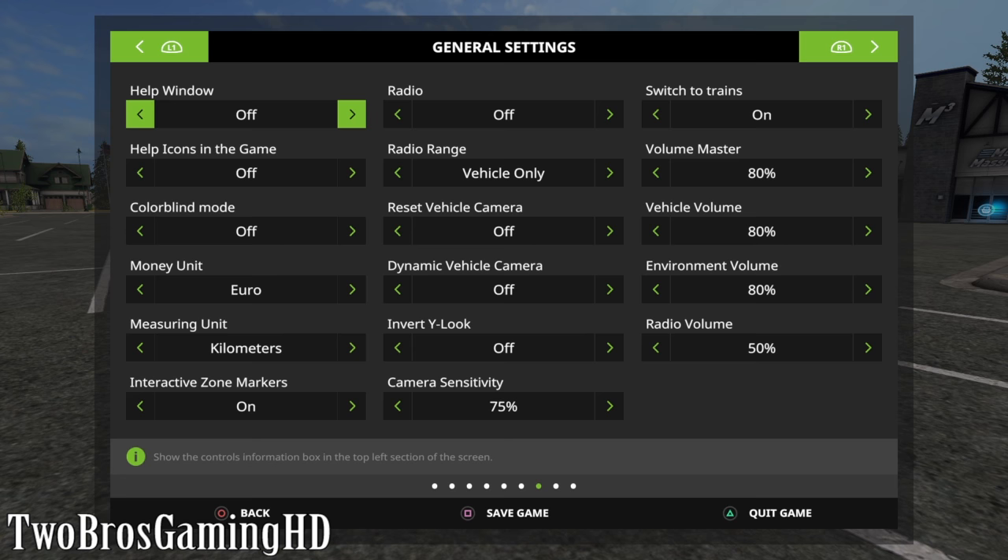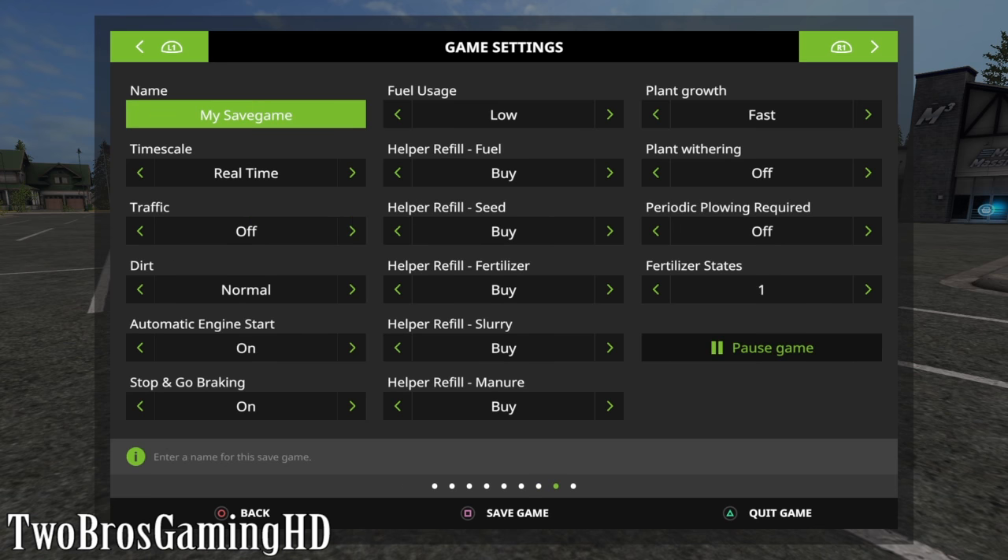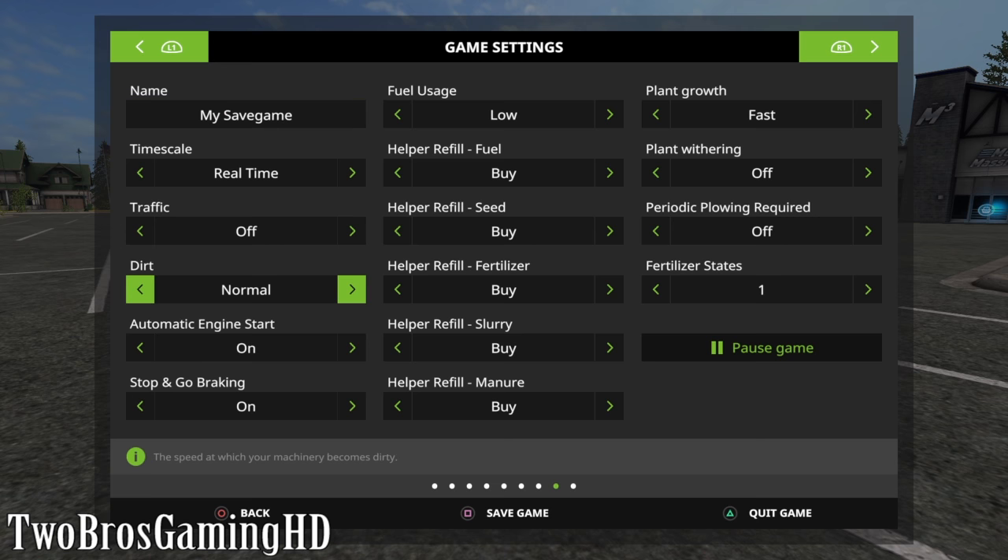But the weather forecast seems to be gone in this game. So I've been looking for it all over the place. Looking through the settings: environment, room, no, plant withering, traffic, dirt, normal. I want the dirt to be fast. Helper refill manure, fertilizer status.